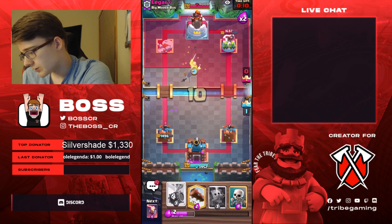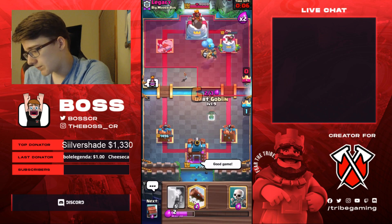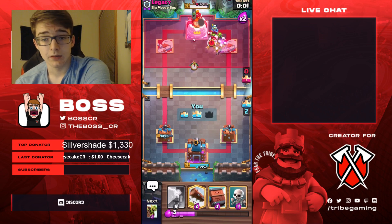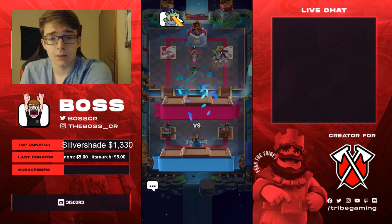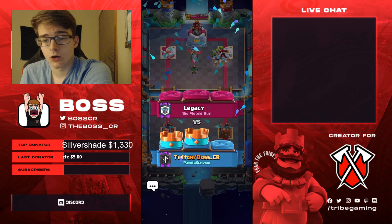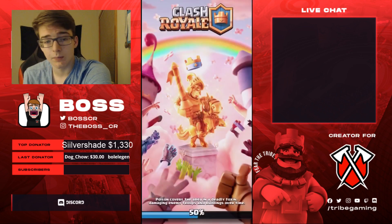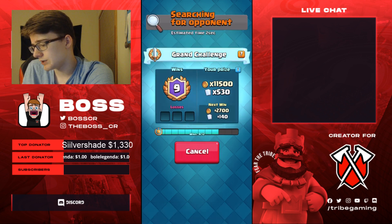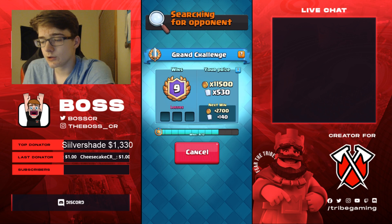Pretty easy win. I think we have a good matchup — any deck that doesn't have a good answer to your Goblin Barrel is really easy, because if you have a tank in front like a Skeleton Barrel or a Knight, they really can't kill the Goblin Barrel unless they Fireball it, which is a negative trade. He had a lot of trouble breaking through our Inferno and Royal Delivery.